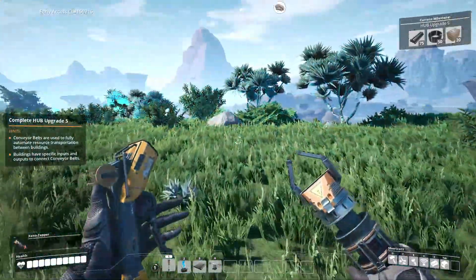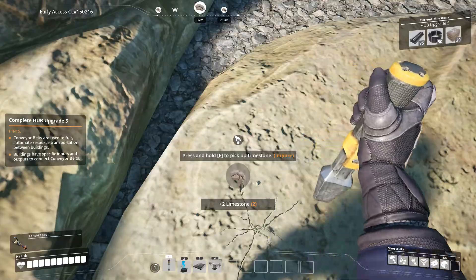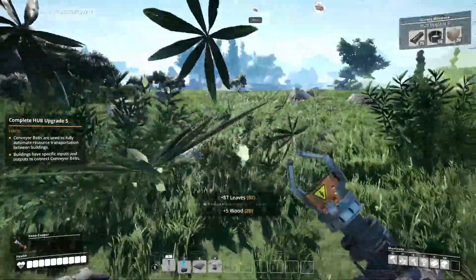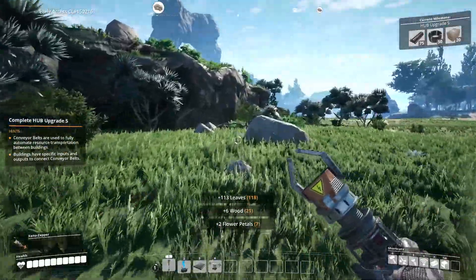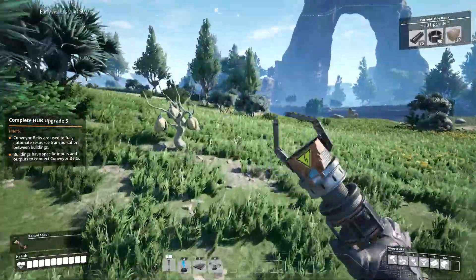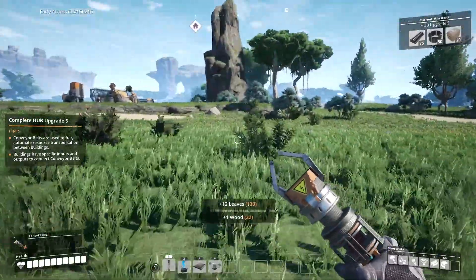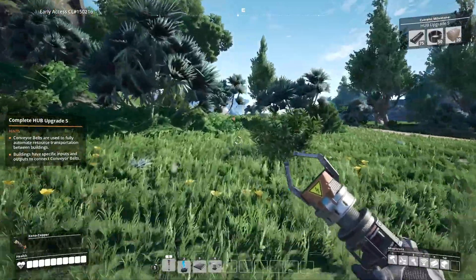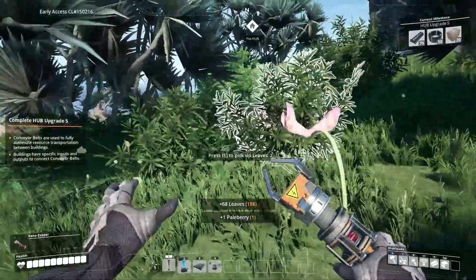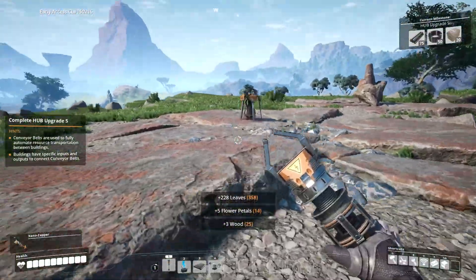We gotta go all the way over here for the limestone, right? Yeah. We're gonna need a miner on this stuff too. I'm still kind of curious as to what that is — it might be like poison or something. Oh, barrel nut. Is that another berry? It is another berry. Can we grow these? We'll have to grow these. I'm just picking up leaves — it's a lot of leaves.